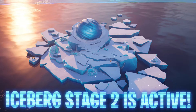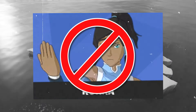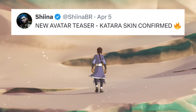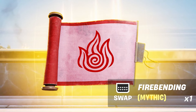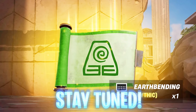Fortnite teased another skin upcoming as part of this event that people initially thought was Korra, but it's actually another female skin. Data miners have been able to determine that this new Avatar teaser is containing the Katara skin, which is this character from the show on screen right now. Believe it or not, there are more characters coming to the game with their own mythic abilities to reveal later in the video.